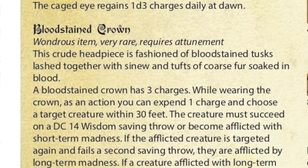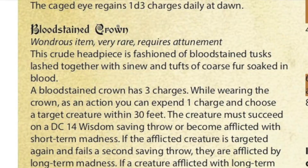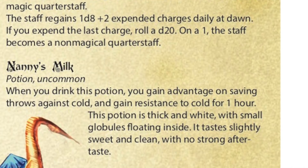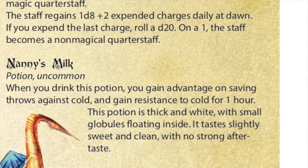The Bloodstained Crown is something you can actually use to cause madness to somebody. If you attack them with this item multiple times, it determines how much madness they get if they keep failing their saving throw. At first it's just short-term madness, then it goes into long-term madness, and then it becomes a permanent flaw on the character sheet. Nanny's Milk is an uncommon potion used to resist cold, so not bad.